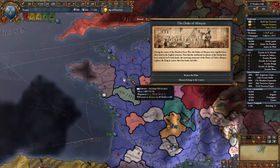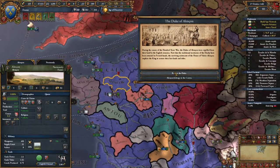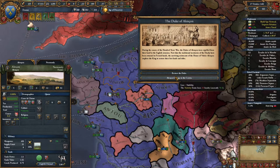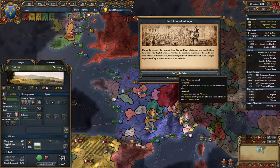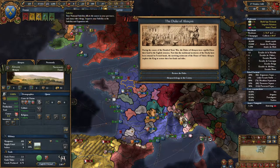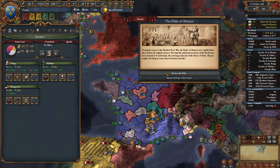I'll restore the Dukedom of this area up here — make these guys an independent vassal of ours. Give this guy some autonomy. He's a 3-5-3, but this will be someone we don't get to control. We're going to lose stability — we have plus one stability and we're going to lose it. And the nobility is going to be very upset.